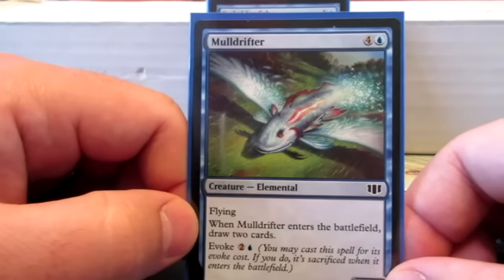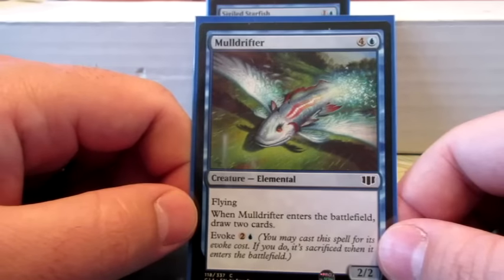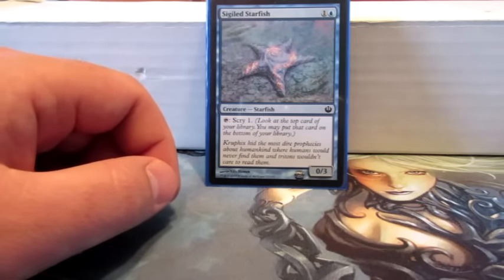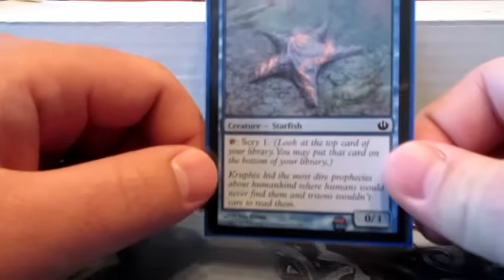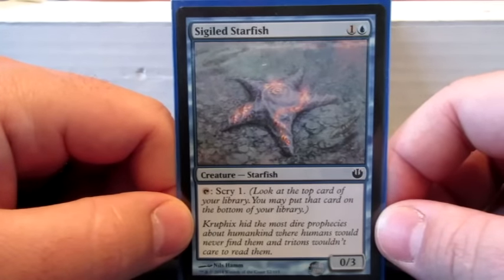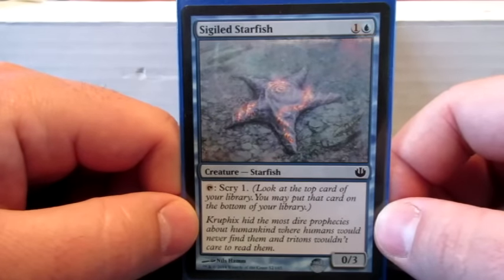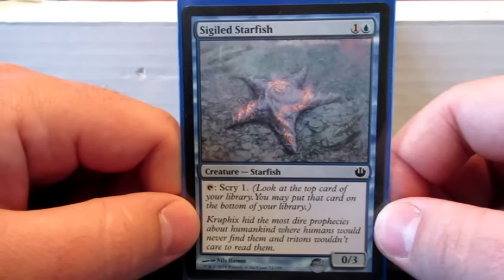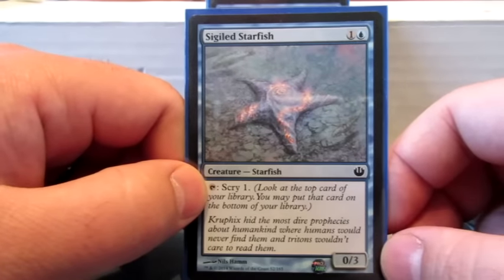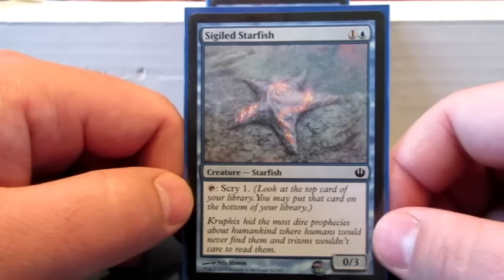Mulldrifter is a flyer that draws cards — that's really all it's there for. If it comes into play it'll work out pretty well. Sigiled Starfish taps and scryes — one of my more favorite cards, and the scry ability will help me set up Polymorphs. And it's a Starfish, so it kind of helps the minor sea creature theme.